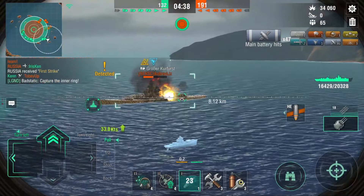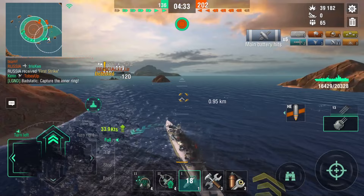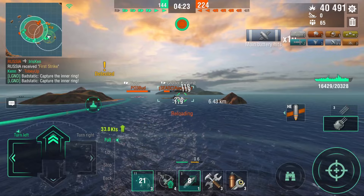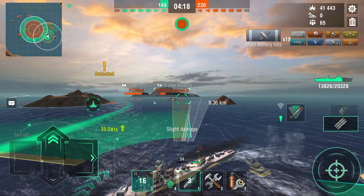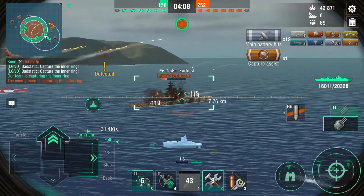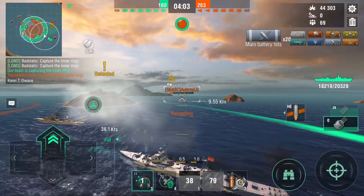Let's use the speed boost and get around the island to flank these guys. We took out that Montana bot — huge — and get some points. Let's check if the turrets are 360 — at least the rear one is. There's a Yodo pushing up; let's use our sonar since he's probably going to use torpedoes. Let's send the torpedoes that way. Let's use our first heal — look at that insane amount of healing. Even if they hit me I still have more healing to go.